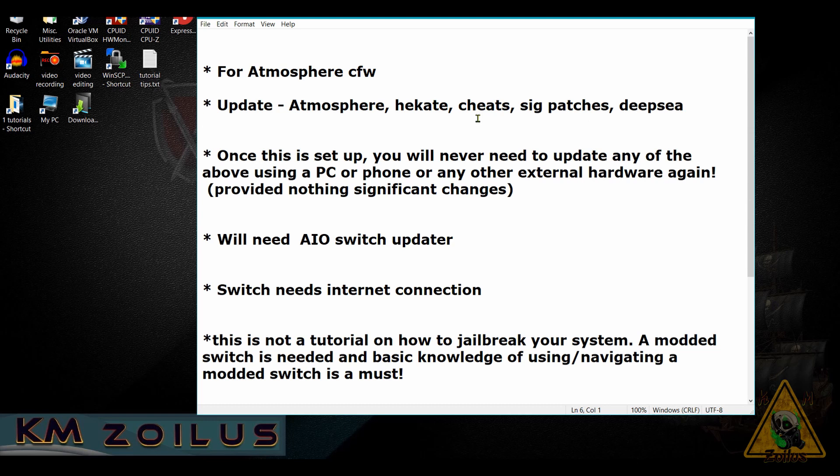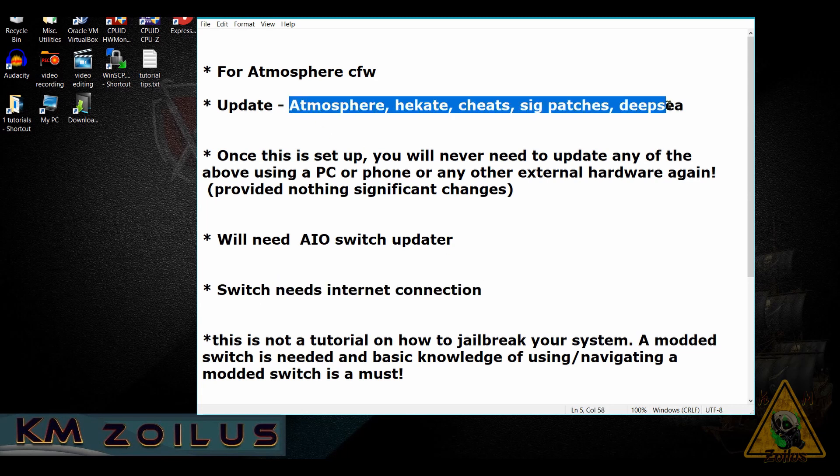Those of you who use plain vanilla Atmosphere can still watch, because I'll show you how to update cheats and sig patches from the same homebrew. That homebrew is the AIO Switch Updater. Your Switch also needs an internet connection to do everything we're covering here.